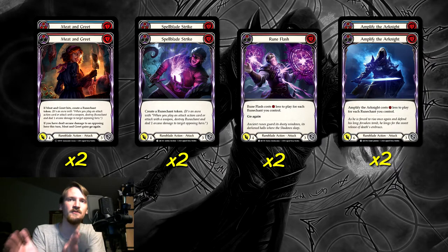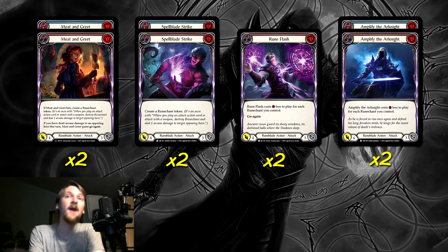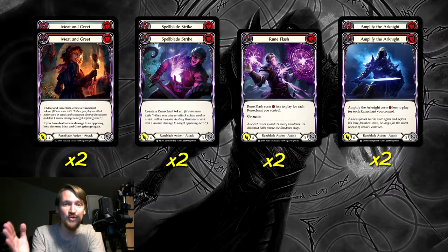Then we have two copies of Red Rune Flash. This is where we get into the real Runechant engine aspects. Because we are so good at creating Runechants, we can run greedy cards like this. It costs three and deals four, which on paper seems really bad, but it costs one less to play for each Runechant you have, so we can often make this a zero-cost attack. Rune Flash already has go again, so if we can make it super cheap — like three down to one or zero — we can just play it for free, get go again automatically, and follow it up with a second attack. It still counts as a three-cost attack even if we're paying zero, which means all of our two-cost-matters cards like the equipment and Sloggism all work on Rune Flash even if it's free.